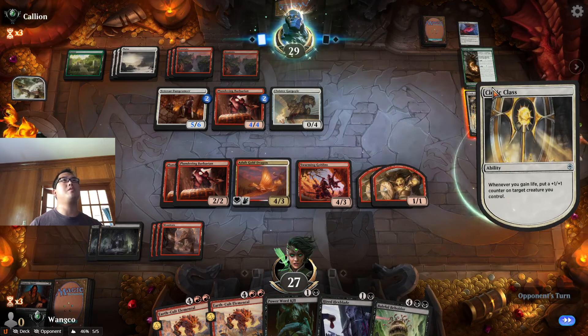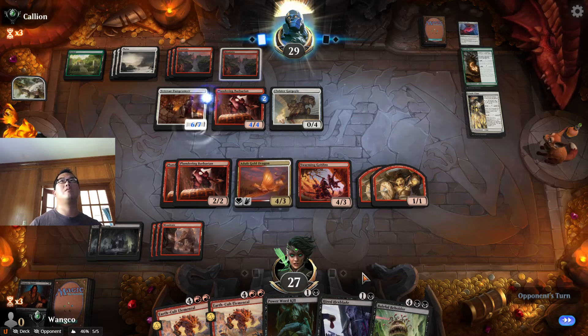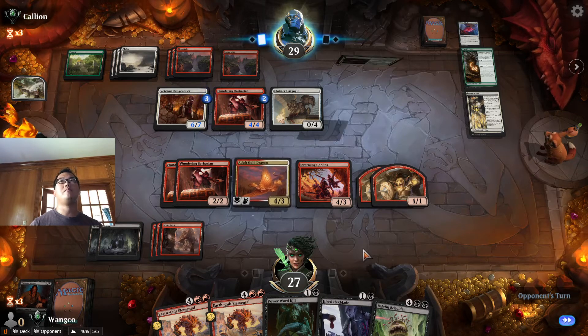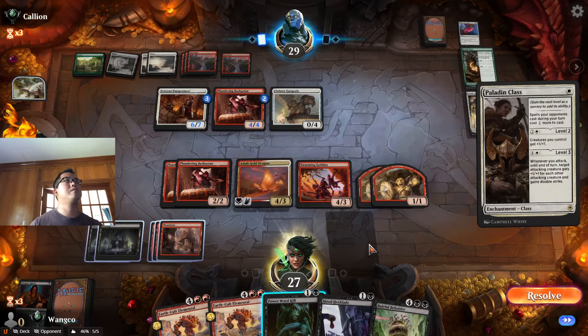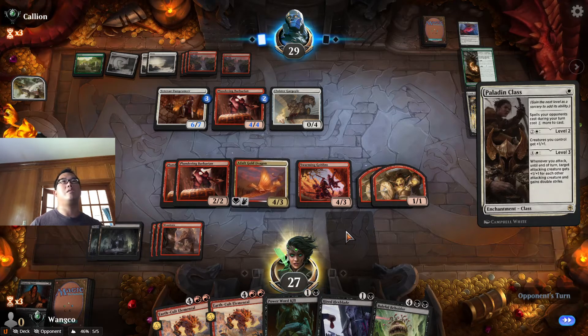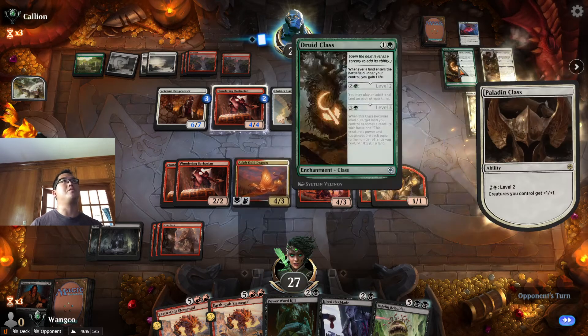Sacrifices an enchantment — we can make them give up one of these. Paladin Class. It's just all of the classes so we'll get to pick the one.